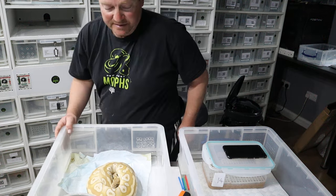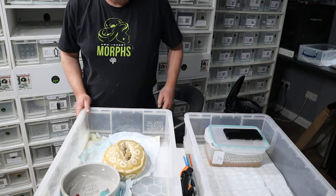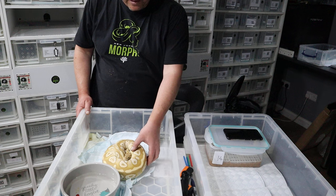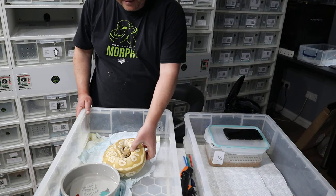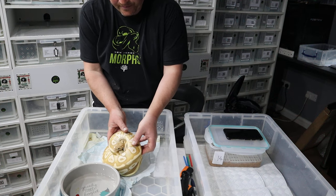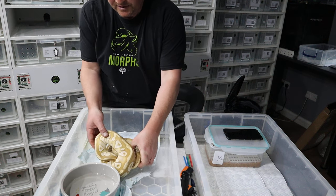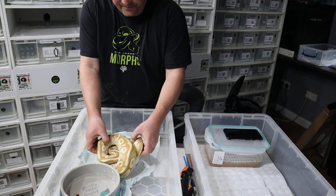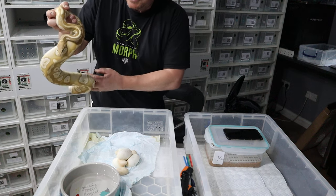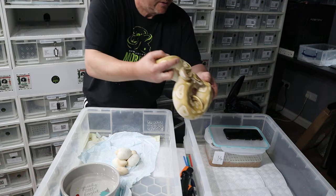Here she is - she's a beautiful girl. She's three years of age and you can just see her sat on her clutch. What I'm going to do is lift her and then once I've lifted her, put her into this new clean tub. We just have to hope she'll let me take her without any issues. Let's lift her tail and see if we can lift her - which we can. She looks pretty much empty.